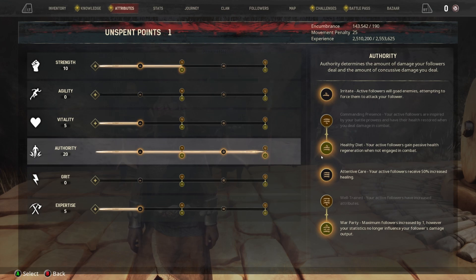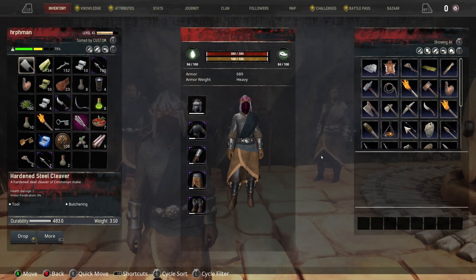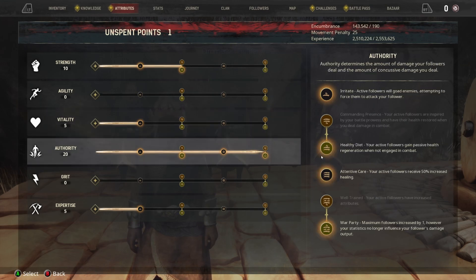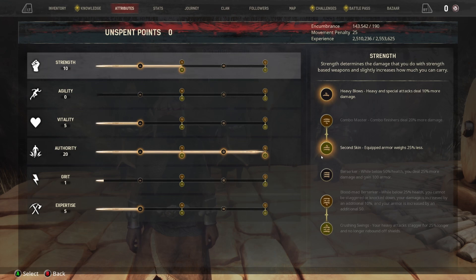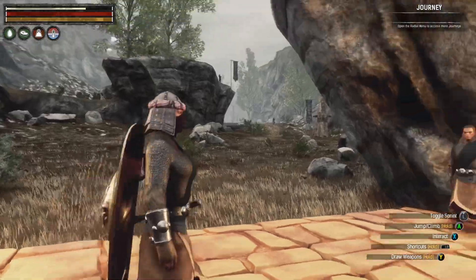We are level 41 now. I effectively have 20 points to assign — 19 more after this one. I could go with Grit — I'm gonna go like five and five, and then I'm either gonna max out Strength or put 10 into Vitality. I don't know yet.